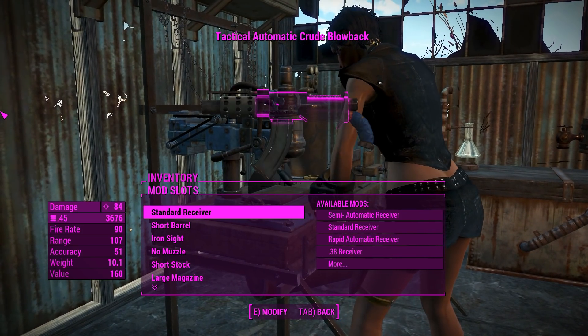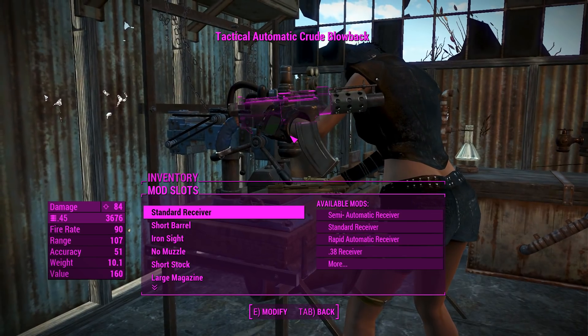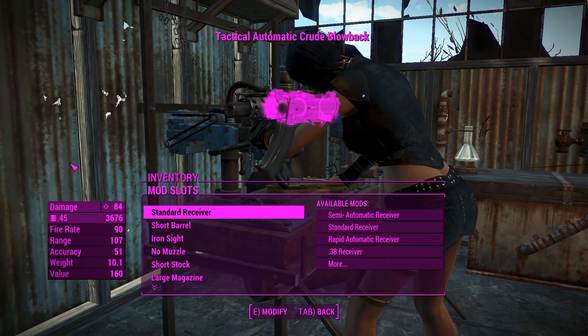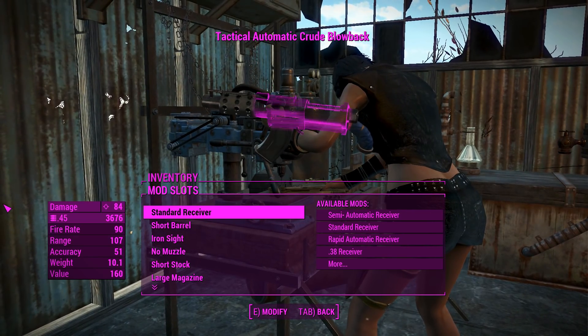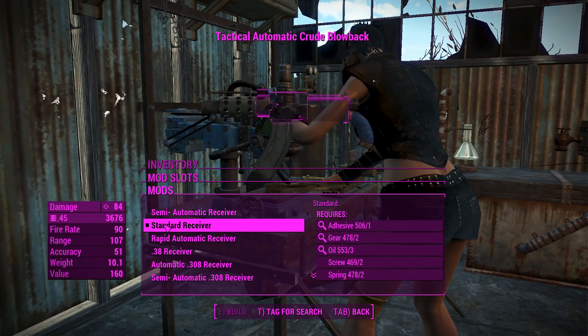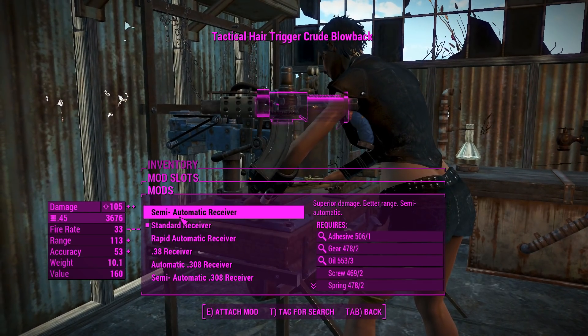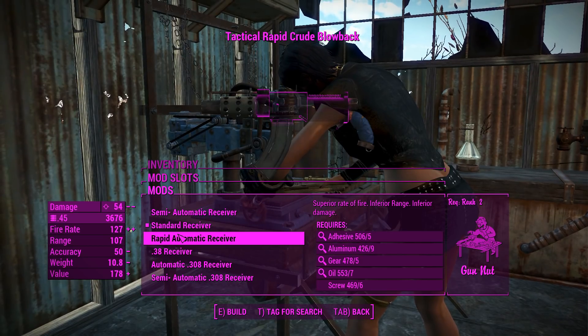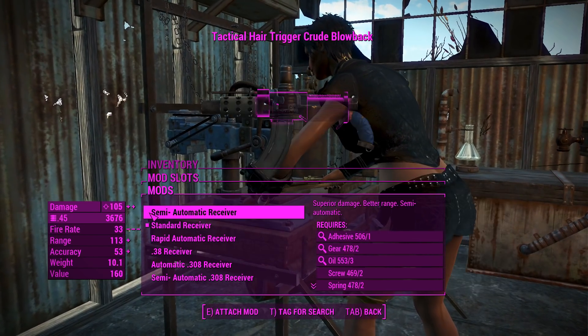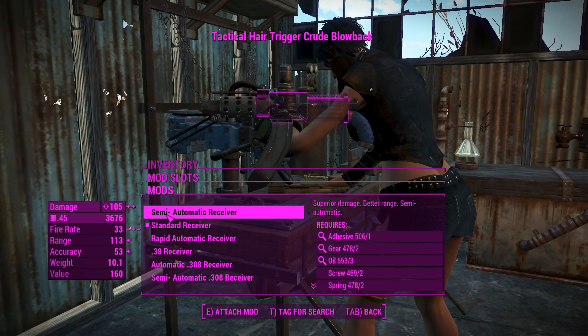Moving to the receivers — I should probably mention this is a highly customizable standalone weapon with some animations. They're nice and subtle changes of the combat rifle animations; we'll get to those soon. For the receivers, this thing is chambered in .45 ACP as standard. You can get an automatic receiver or semi-auto receiver for that. You can also swap down to .38, especially if you find yourself a little bit shy on mid-level pistol ammo.